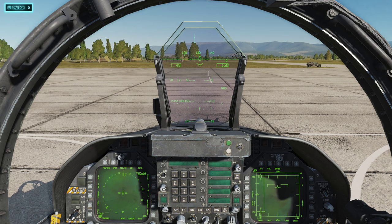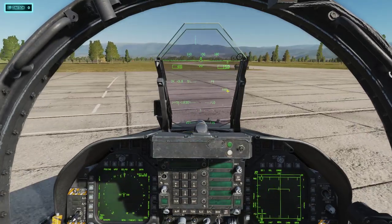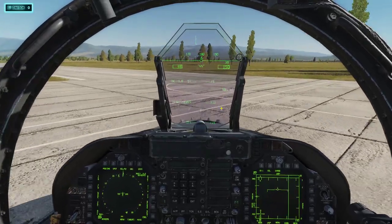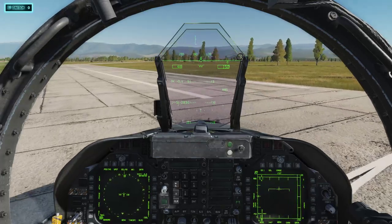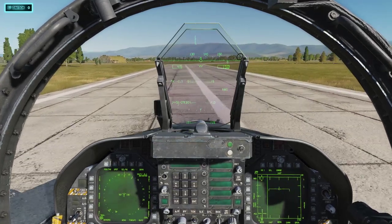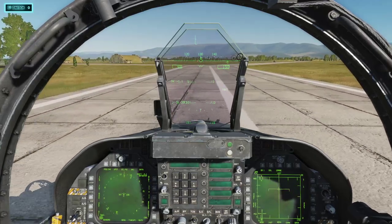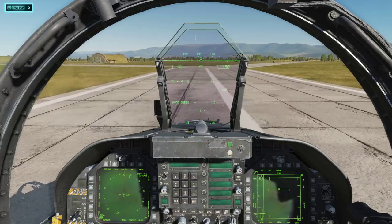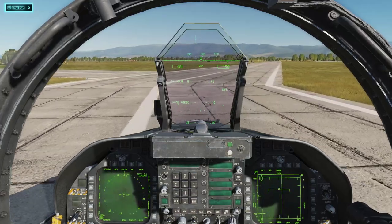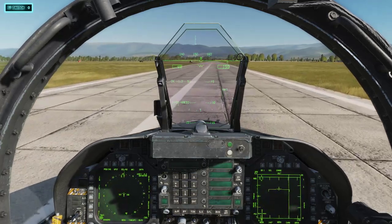Throttle up just a little bit. As you can see we're on Nose Wheel Steering — that's indicated right here. You can also put Nose Wheel Steering High, which will kind of pivot you in one spot, but you only really need that for sharp turns on airfields and carriers. To taxi, just maintain a comfortable speed that works for you. Everyone will have opinions on taxi speed, but just find what works for you.